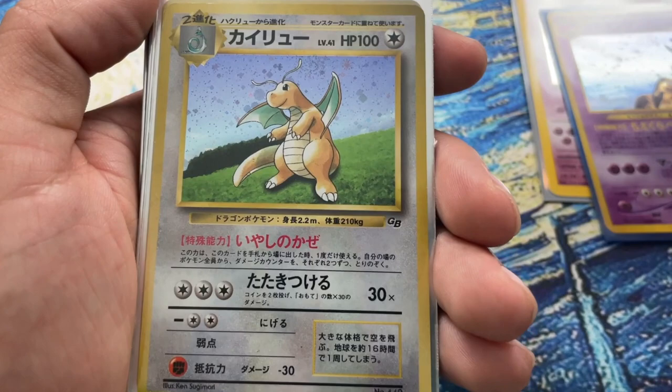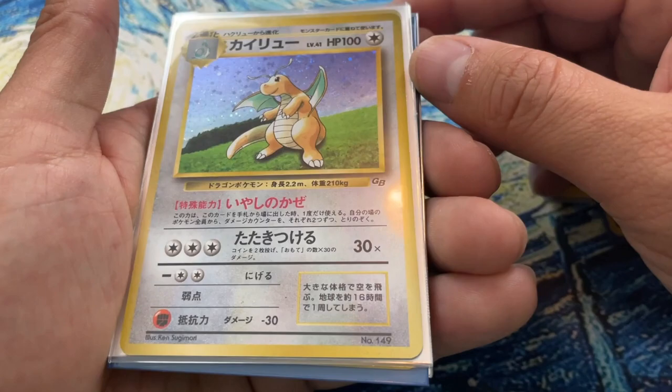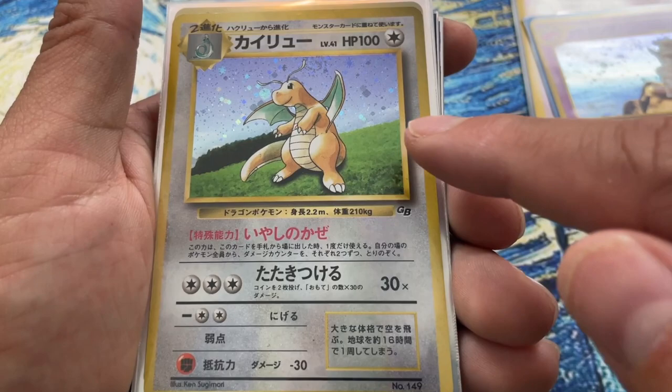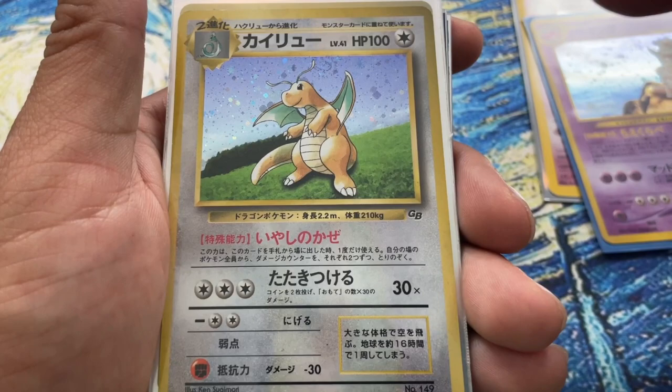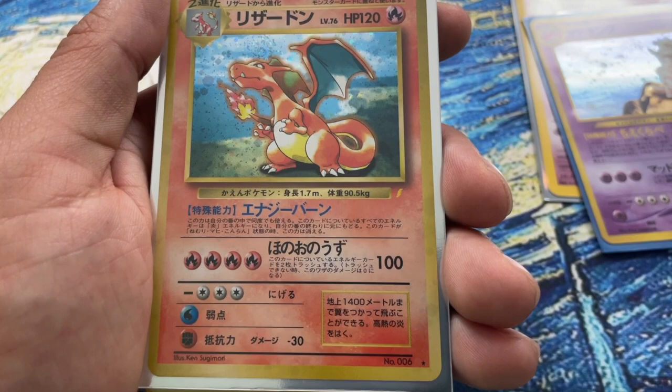Speaking of best cards ever made, this is top five of mine - this Dragonite GB promo. I actually just got another one in the mail for free; it was a mistake on the sender's part, and the other one has an awesome swirl right there. This one looks to have a little swirl right here too. We also see kind of that foreground and background popping like the other ones, though Dragonite is in the middle, not off to the side. This card is just so gorgeous.